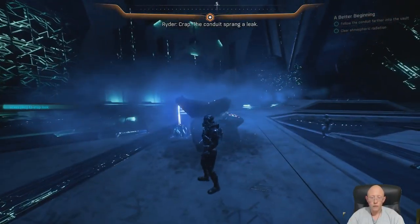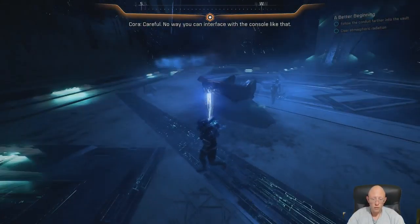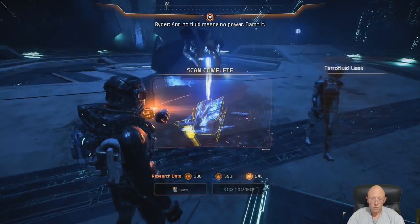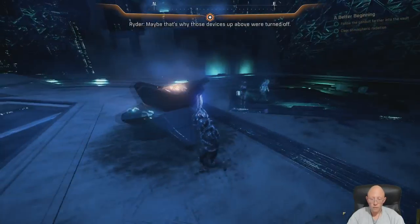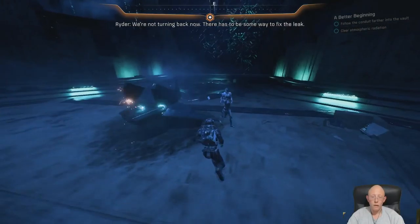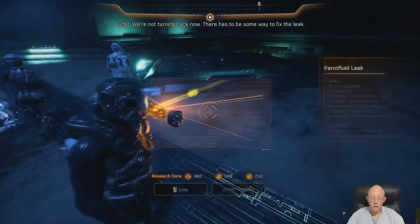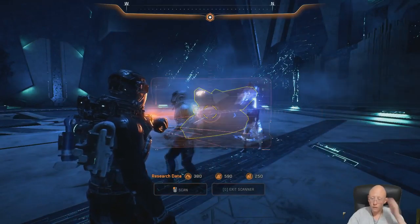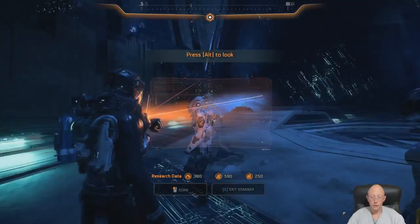Crap — the conduit has sprung a leak. Careful. No way you can interface with the console like that, and no fluid means no power. Condemn it. Maybe that's why those devices up above were turned off. We're not turning back now — there has to be some way to fix the leak. Yeah, how?